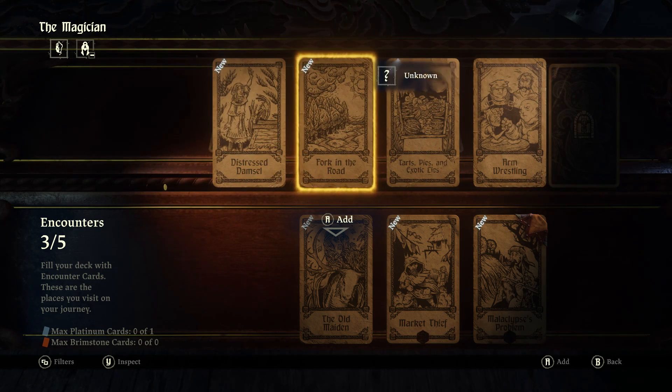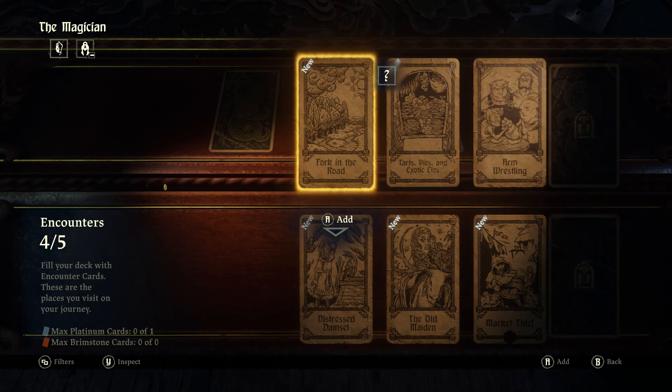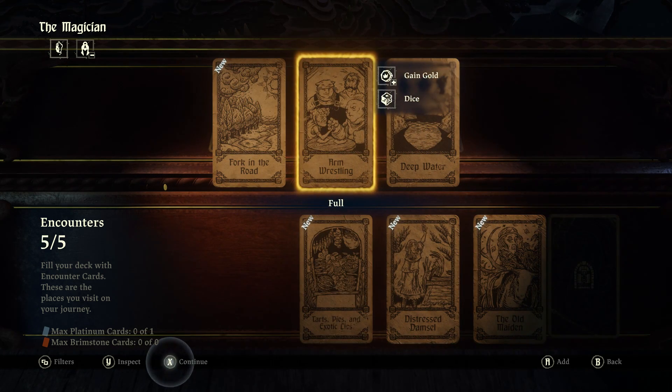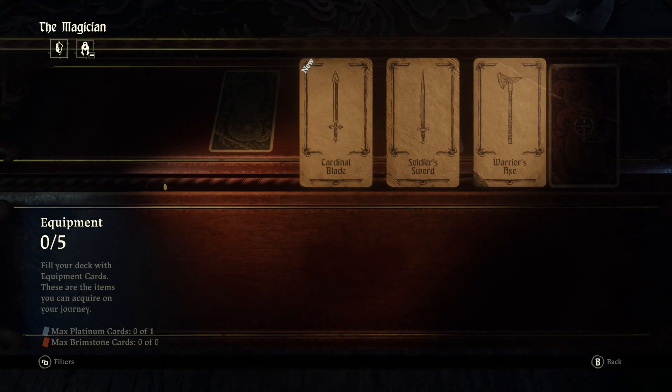Don't know about this one yet, or Fork on the Road, or Distressed Damsel. Let's try two of the new cards — Distressed Damsel, Tarts Pies and Exotic. That's what we've got for now. Then our equipment cards.